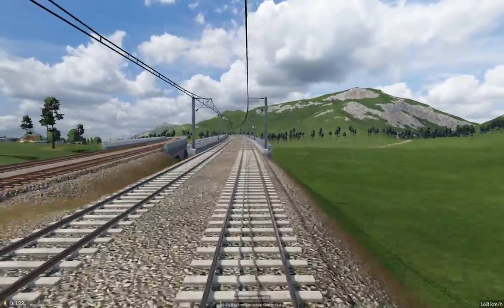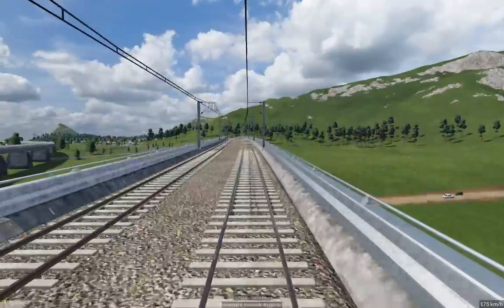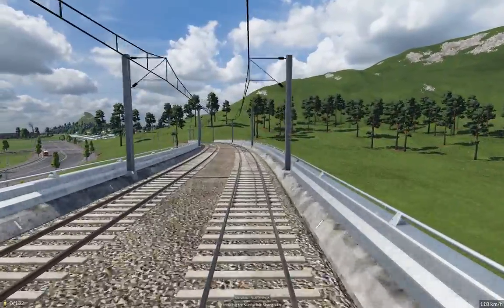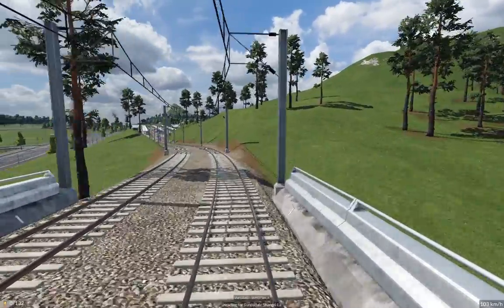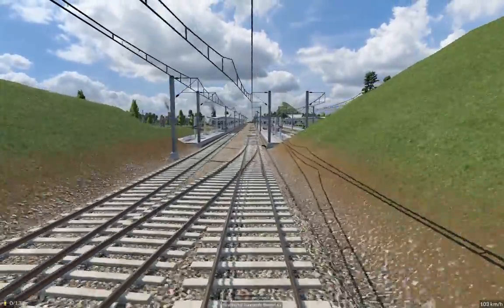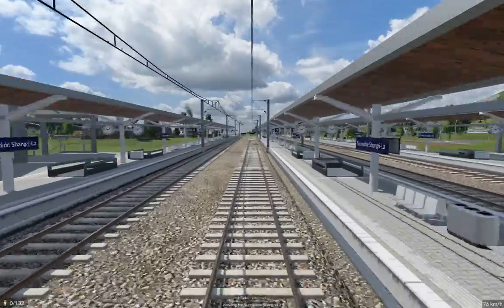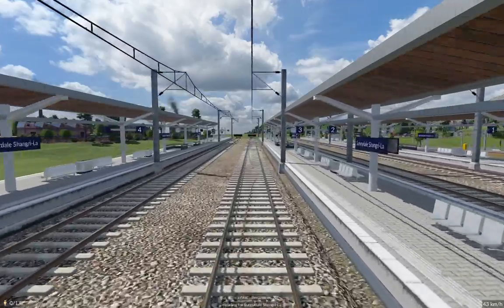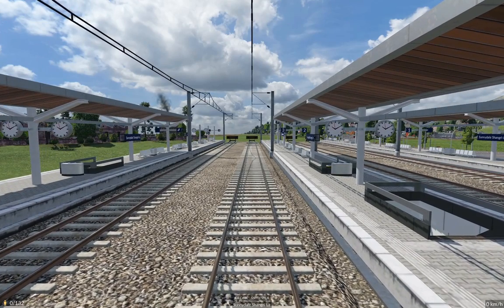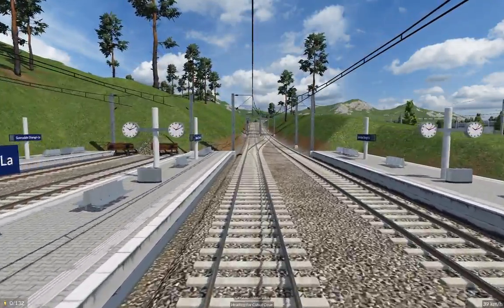Yeah, this all seems reasonable. I kind of like it. Okay, this is our winner here. This works nicely. We'll just roll in here, make sure we can turn around, and everything should be good. What I'll do is bring the tracks out the other side, and then I'll put a road in between the two towns as well. Okay so far so good — we turned around, it's not complaining. So that's good.